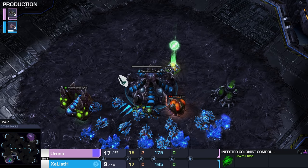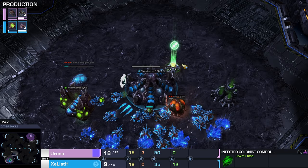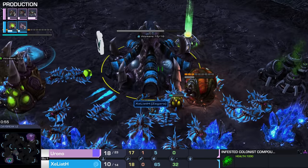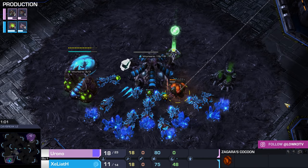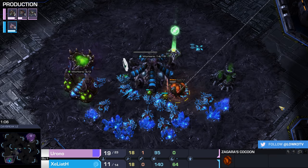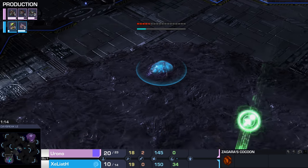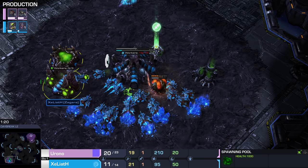His opponent in the opposite corner, playing with the teal — the cyan, the light blue Zerg drones — is none other than Xe'liath. Xe'liath is going to be playing with Zagara. I think this one is going to be pretty cutthroat, because Zagara can only have 100 supply worth of stuff if I'm not mistaken. She gets free units everywhere — for example the Banelings periodically spawn onto the battlefield. She spawns two drones at once as well, which is incredibly powerful. She spawns Zerglings extremely quickly, whereas Yorono is going to have to rely a little bit more on his cooldowns.